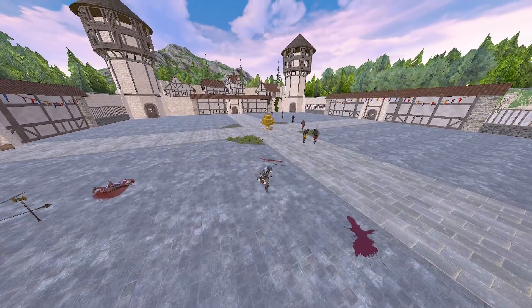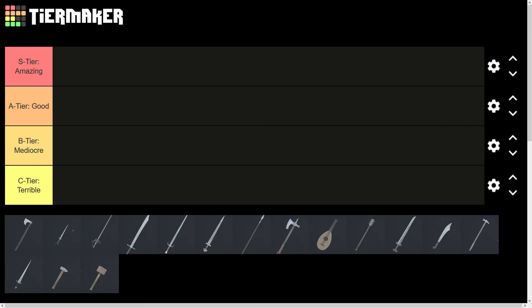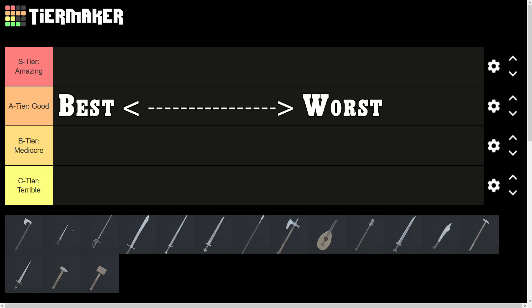I played a couple of rounds with all the one-handers and came up with the following tier list. I divided the scale into 4 categories, which are amazing, good, mediocre, and terrible. Within a category I tried to rank the weapons from best to worst, from left to right, which should be seen as a rough categorization more than an exact ranking.